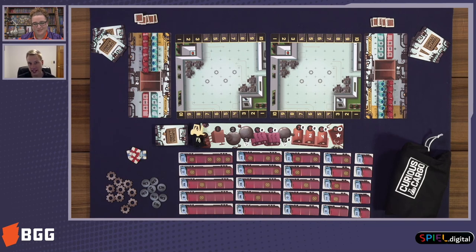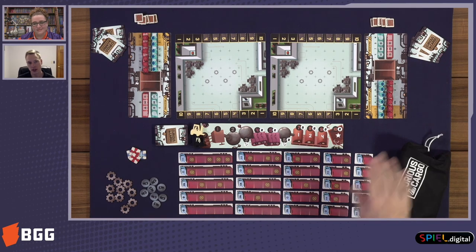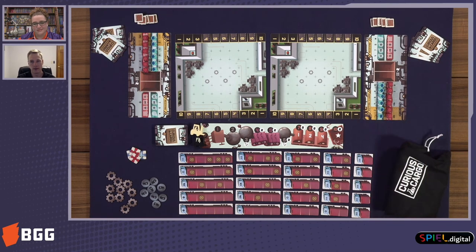This is more of the tiling element from Pipeline, and it's all about constructing a network on your player board. What you want to do is you want to ship your goods past your opponent. While your opponent's trying to do the same thing, you want to receive their goods for points as well. It's a nice game of building up a network and shipping out those goods, and hopefully your opponent doesn't collect those on their end.